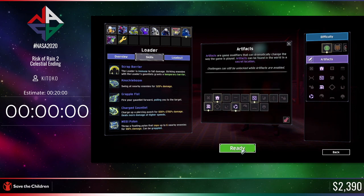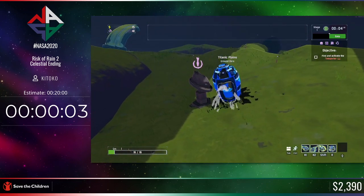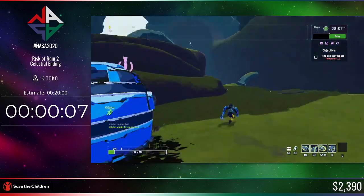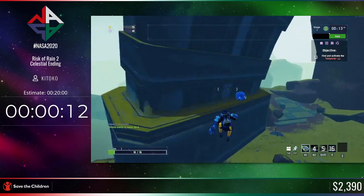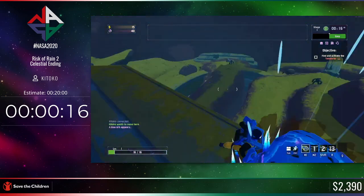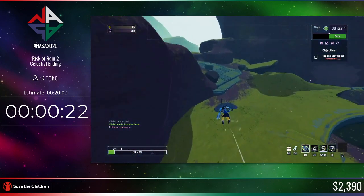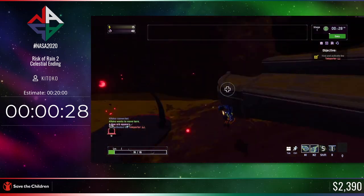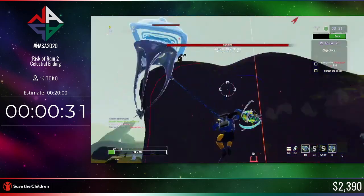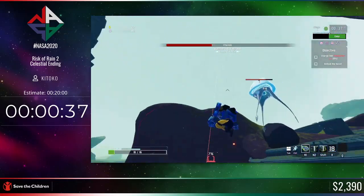We're going to begin — three, two, one, go. There's a shrine of combat here but we don't need to mess with those. There's a Newt Altar and we're going to hit that right away because we need to go to a secret shop later in the run that lets us buy an item to make things faster. Since we're on Stage 2, we're going to try and get to the teleporter as soon as we can and beat the boss.